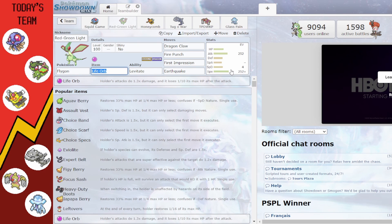Next up we have Flygon, meant to hit things really hard with max Speed and max Attack with Life Orb and Levitate. Moves are Dragon Claw, Fire Punch, First Impression, and Earthquake. It represents the Red Light Green Light game — Fire Punch is the red move, and First Impression is the green move, a Bug-type move. It's also their first impression of Squid Game where people actually die.